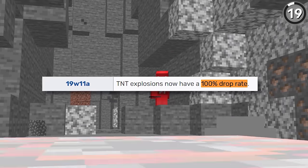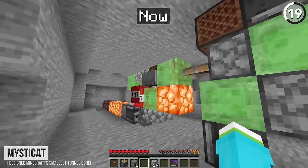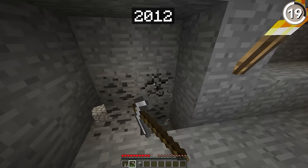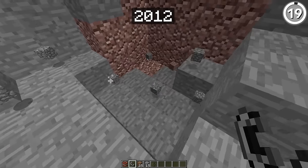As we know it today, TNT has a 100% drop rate, which makes it indispensable for mining your resources. But that only got updated in 1.14. Back in 2012, you would have to mine out everything by hand, or risk losing a good amount of your resources if you used a TNT block.